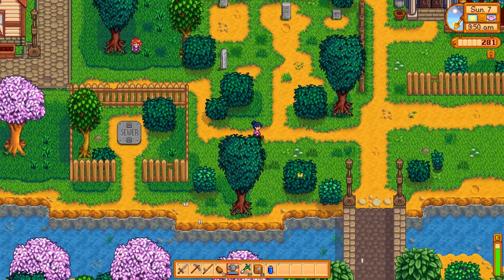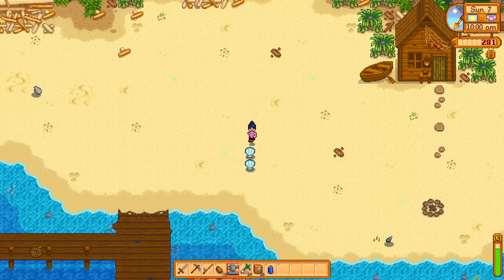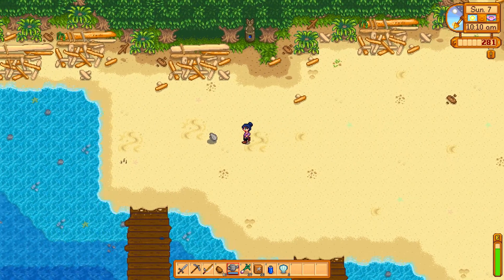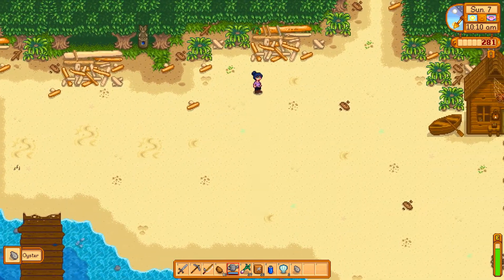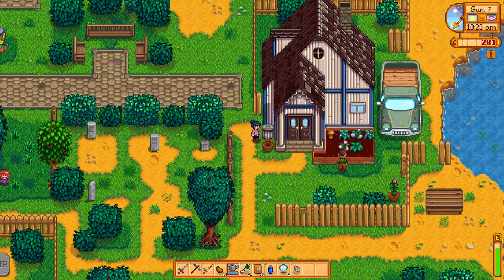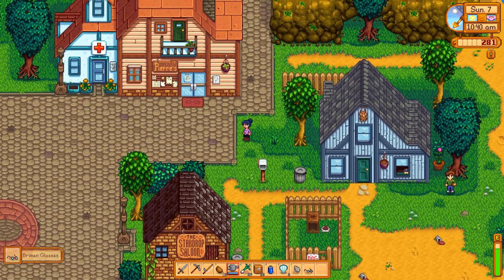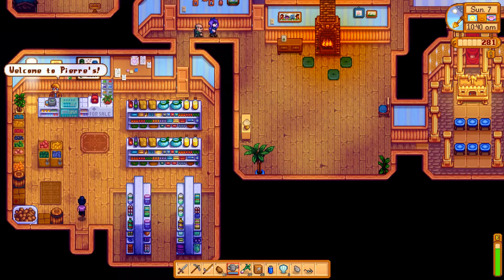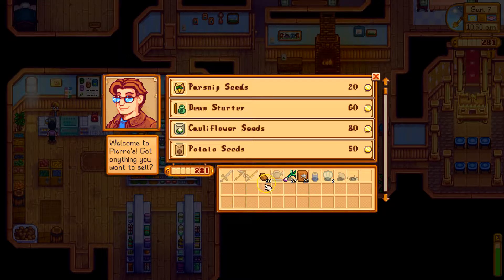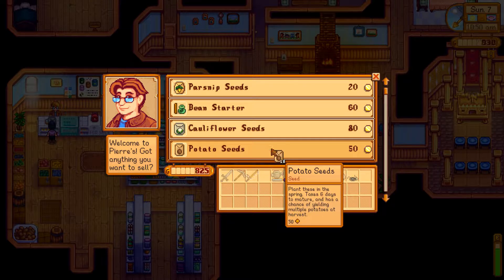Might as well go check the ocean. I got a couple clam shells. I left my hoe in a chest - I do that a lot. So I can't dig up these worms. Getting a backpack is really a very important priority. Broken glasses will turn into refined quartz when I recycle them. There's Pierre - he'll buy my potatoes. He'll give me a thousand for these, which means I can plant quite a lot. I'm pressing the right button to get all that he'll give me.